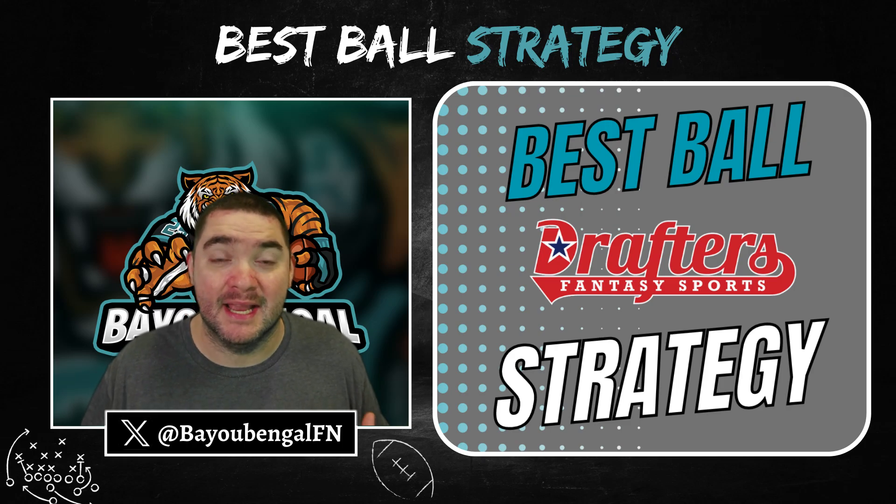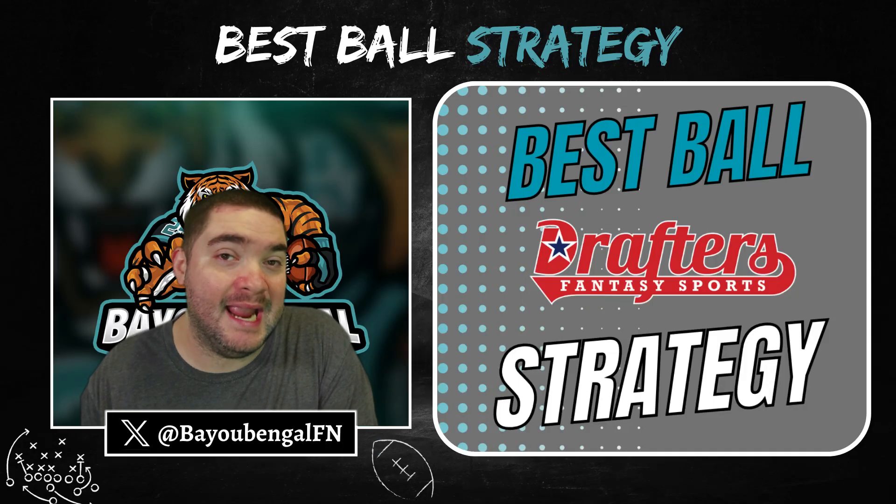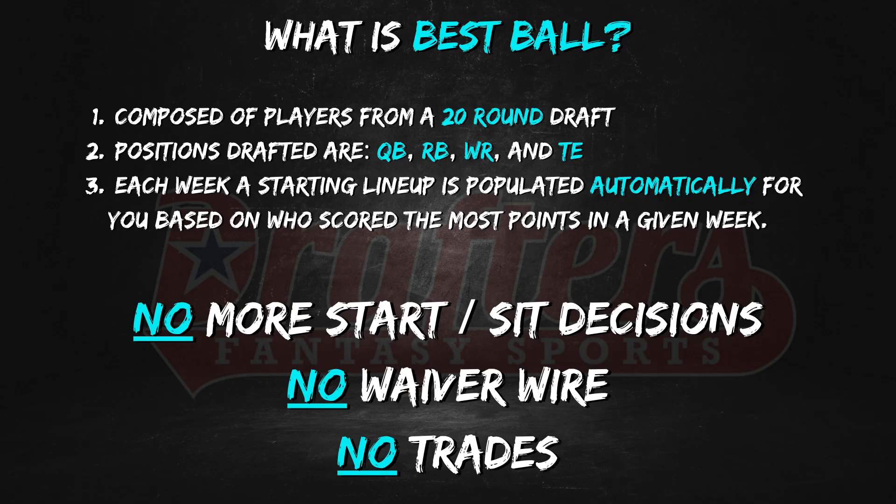Let's go over the base of what best ball really is in a nutshell. On Drafters, best ball is composed of players from a 20-round draft. Things like Underdog Fantasy only have 18 rounds, but on Drafters it's 20 rounds. The positions are pretty much the same as everywhere else: quarterback, running back, wide receiver, and tight end. Each week your starting lineup is populated automatically for you — that's the beauty of best ball. It's based on who scored the most points in any given week, so there's no more start/sit decisions, no waiver wires, and no trades.